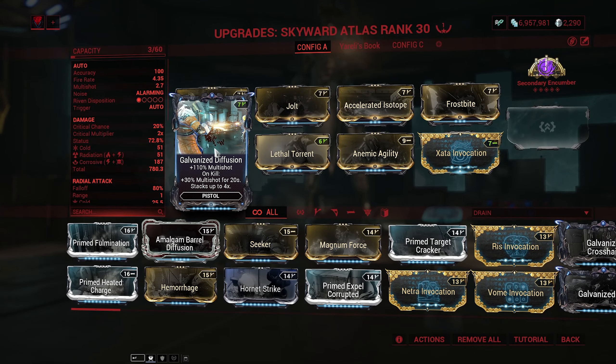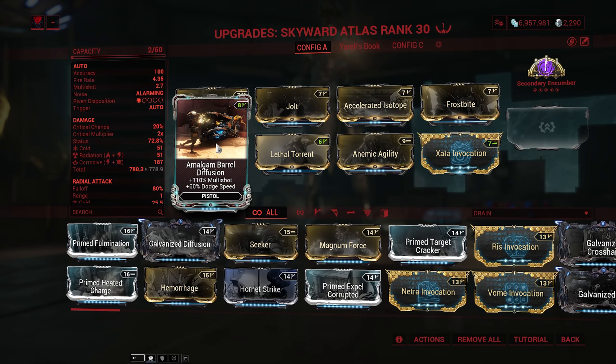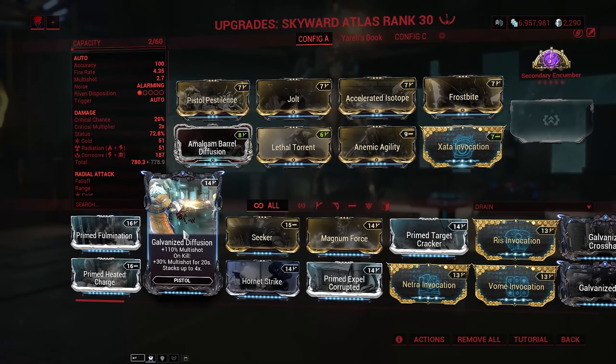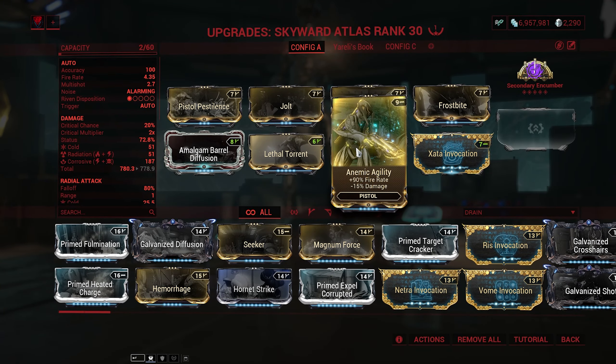Gale Diffusion — because I'm not killing anything at any point in time. And then Lethal Torrent, and also additional fire rate. Additional fire rate is really good for something like the Tome, because this thing doesn't have any ammo — it's infinite ammo. So you can just hold click, it's full auto, and you just go nuts.